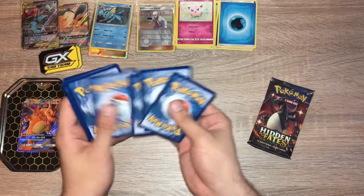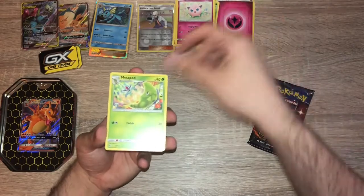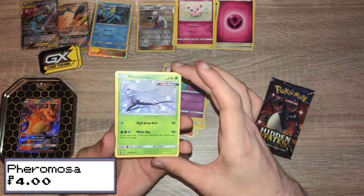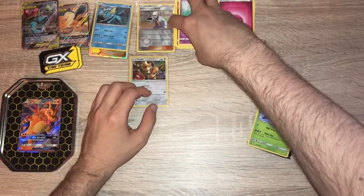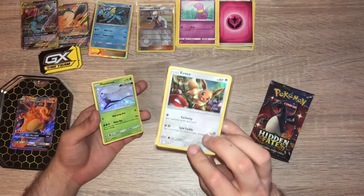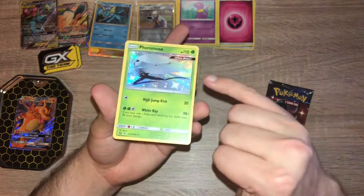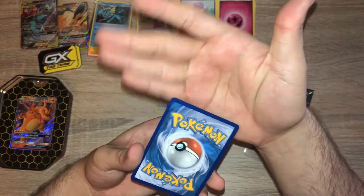I don't even know the odds of pulling one Charizard in these Hidden Fates packs — so two would have to be in the tens of thousands, right? Fairy Energy, Metapod, Misty's Cerulean City Gem, Magmar, Staryu, Voltorb, Pikachu, Jigglypuff, Ekans. Shiny Vault — Pheromosa! Very nice. And an Eevee. Eevee is one of those Pokemon that everyone loves, as well as all the Eeveelutions. The Pheromosa centering on the right is a bit light compared to the left — left side heavy, and that's visible on the back. But the corners look nice. I'm 99.9% sure that I need that for my collection.